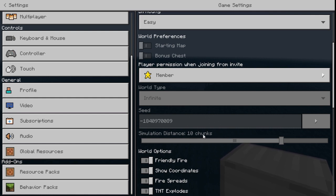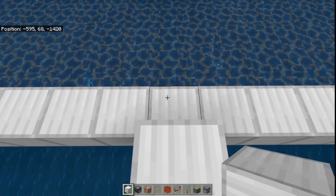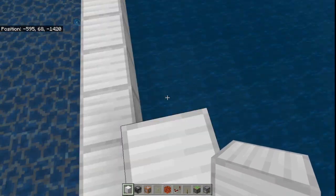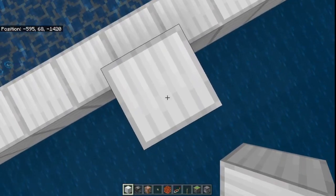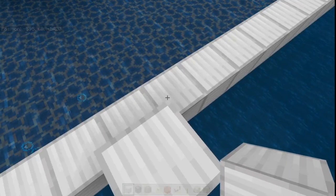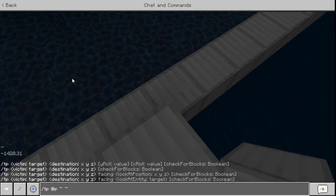Some people might have it at 4 chunks, some at 6 chunks — that's absolutely no problem. All you're going to do is multiply 16 by the number of chunks in your simulation distance, and that gives you the number of blocks you need to go up from this block. Right now it is at 10 chunks, so 10 times 16 is 160. So use the command: /tp @p ~0 ~160 ~0, just like this.